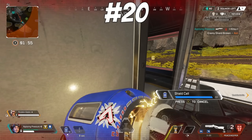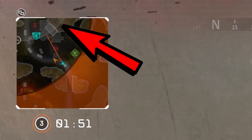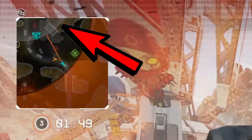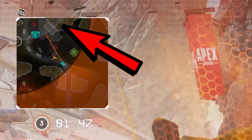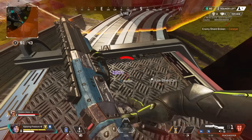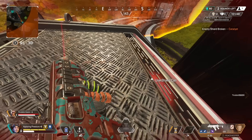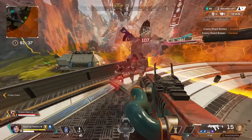And lastly, the ring will blink on your minimap if you are not safely inside the next circle. This will be extremely helpful in late-game scenarios where there's going to be limited real estate and you're not quite sure what's in and what's not. But if you check the minimap and the ring doesn't blink, then you are safely inside the next circle.